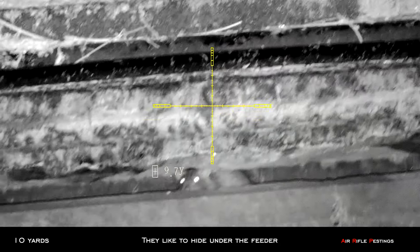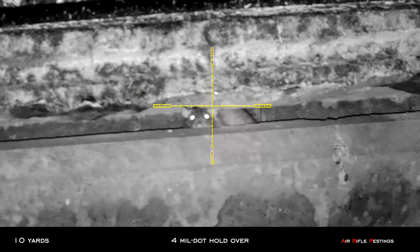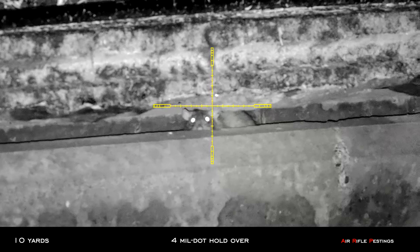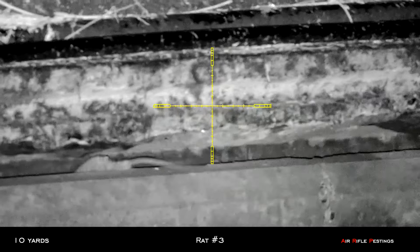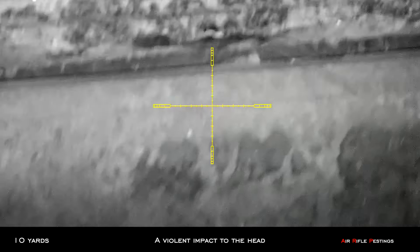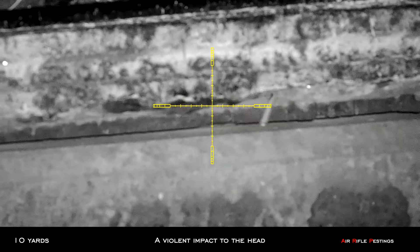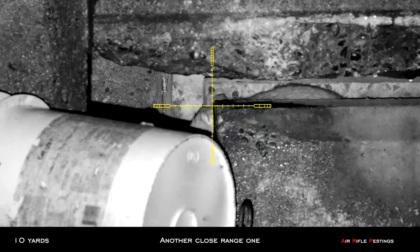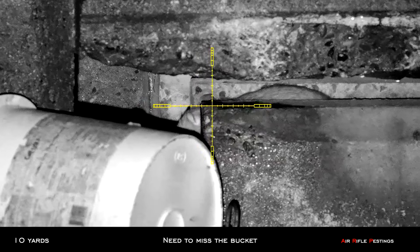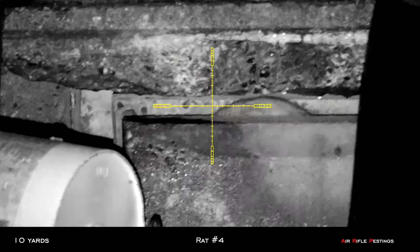So I went to hotspot number 2. This is under the feeder area, a bit of concrete. This guy's 10 yards away. I had to do a hold over of 4mm. Hit him square in the head. Looks like a pretty violent impact to the head, yeah, it had no chance. So another close range one, this guy's also at 10 yards. I had to make sure I missed the bucket and I tapped him right in the head. So that was a good shot.